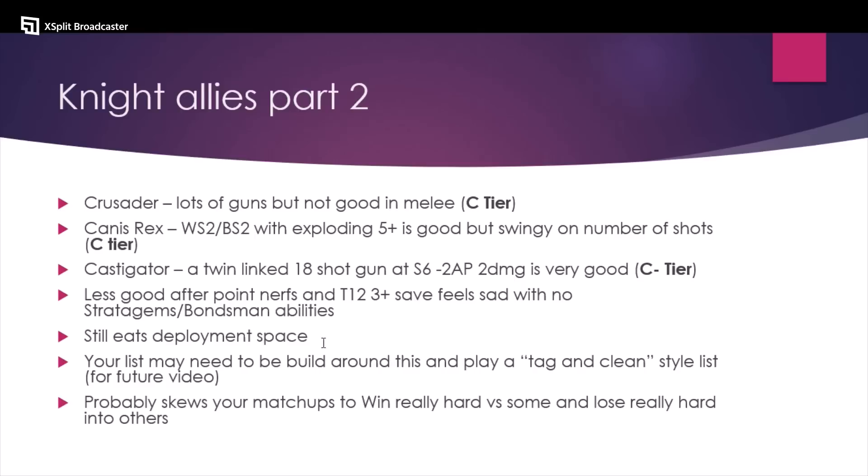If you take something like a Crusader with lots of guns and Towering, you have to build your entire rest of your list around the centerpiece model. This is to play a 'tag and clean' style list — basically where you put a model or two onto an objective still controlled by your opponent at the end of your movement phase, then shoot everything off that was on the objective. Versus our normal style of going in and murdering in melee to control the point. I think this probably skews your matchups a lot — you win really hard into some lists and lose really hard into others.